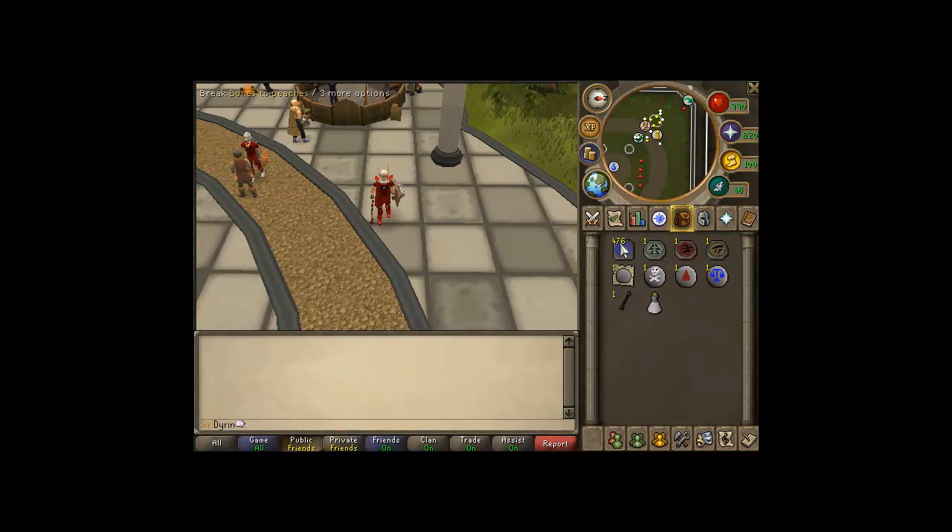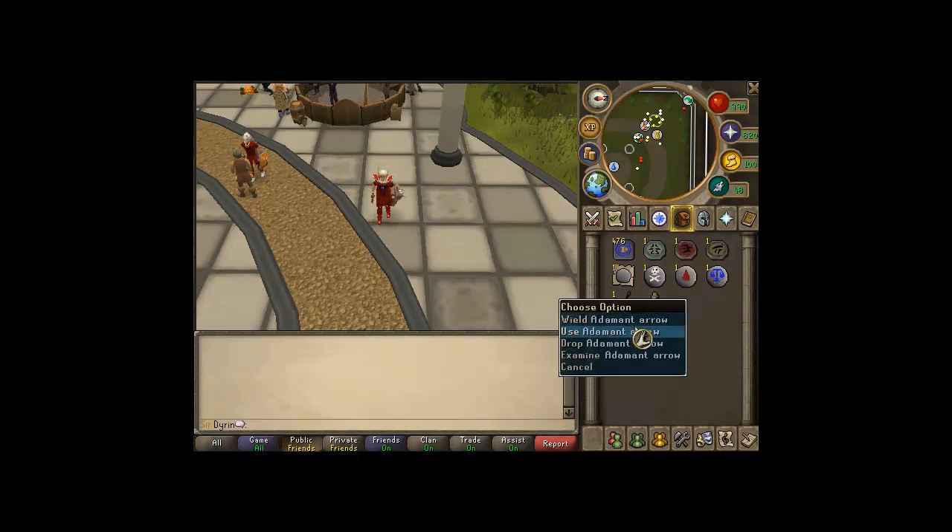For your inventory you're going to need Bones to Peaches. This will keep you going for much longer — you'll have basically an infinite amount of food. They drop green charms, red, and gold, along with pure essence, death runes, blood runes, and law runes. They also drop adamant arrows and some mithril ore, noted.